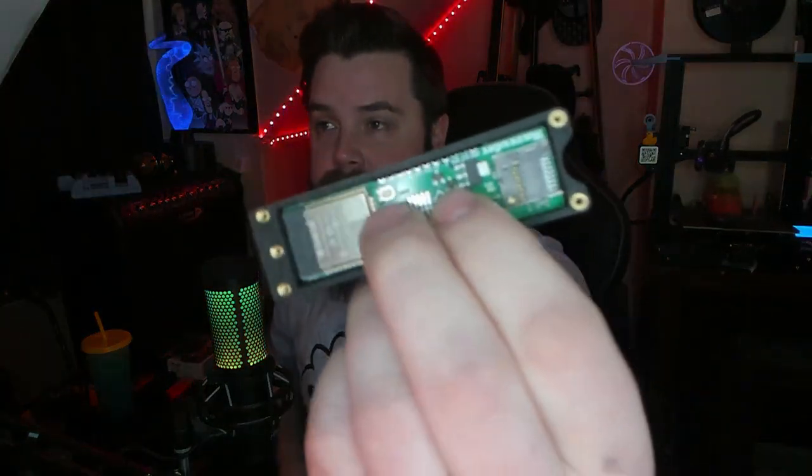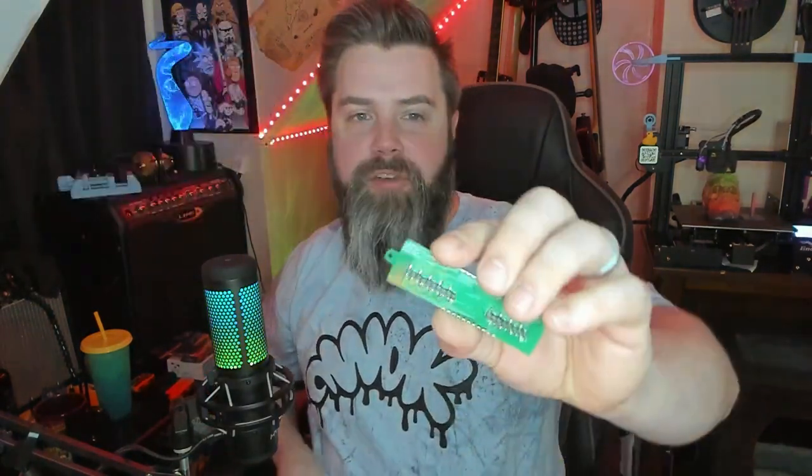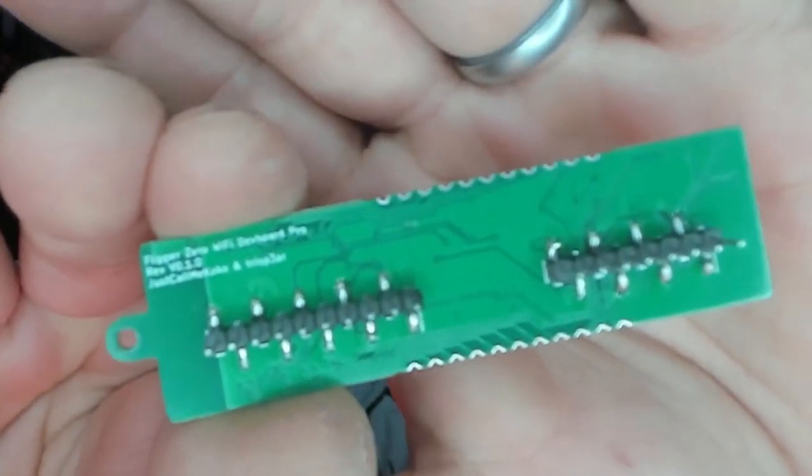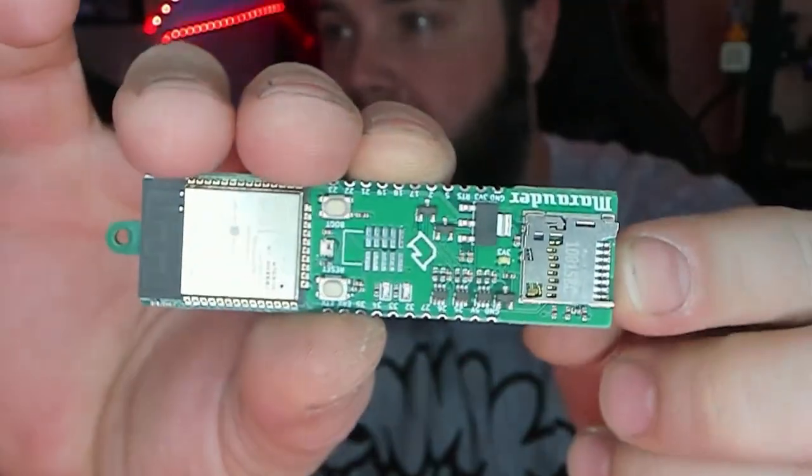Just to show how quality his stuff is, these are all heat set brass fittings — those actually have to be pressed in with either a tool or a soldering iron. Taking the board out, these things are just gorgeous. Everything is so well made. You can see the traces, the solder points, and he's even got the Marauder logo on the board itself. SD card over here, your reset button, and it's running an ESP32 room. Love those things. Thanks a lot to Just Call Me Coco for sending this — if you can get one, order it. They're so nice, such a much smaller profile. Link down in the description.